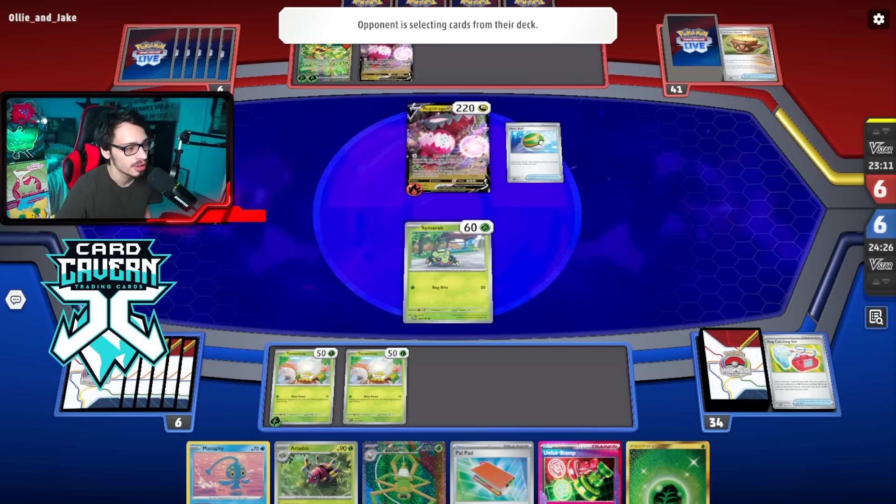They put two energy on — not enough to kill. We were one bug short — unfortunate. Had we had a slightly better board we probably could have killed them. Then an Iono comes down — there goes my Unfair Stamp. They're playing Ionos now instead of at the end of the game. We hit Spite Ops off the Iono — if they don't Dragapult here, we do Spite Ops.